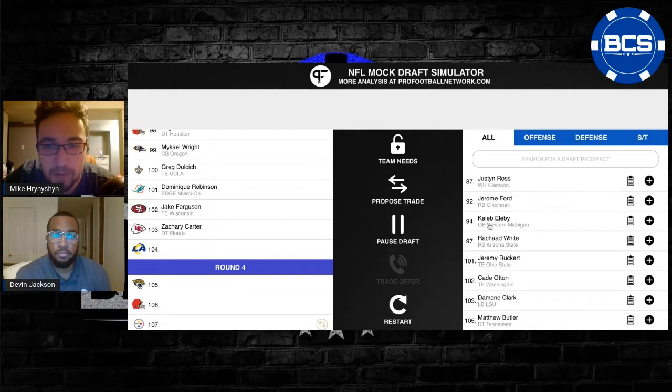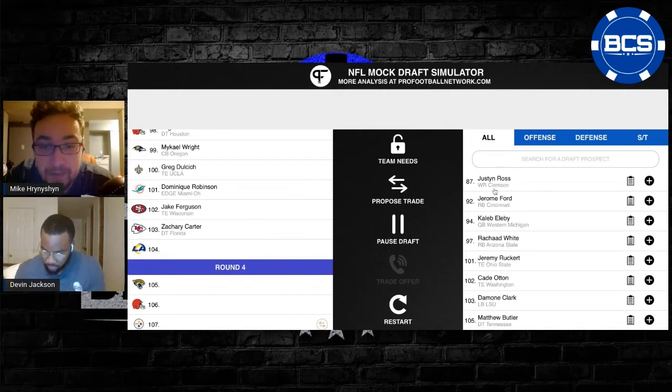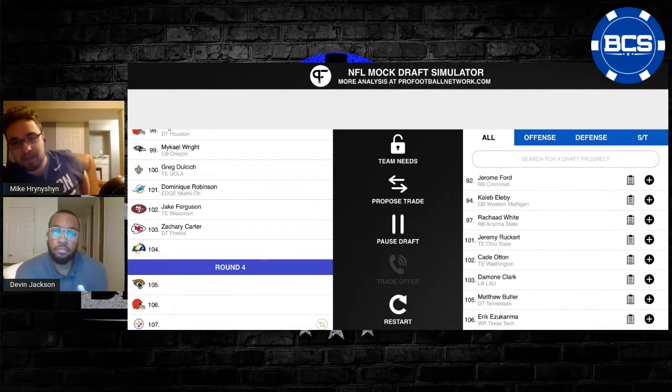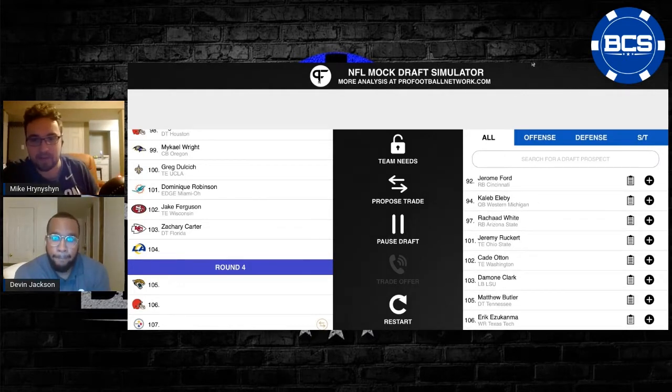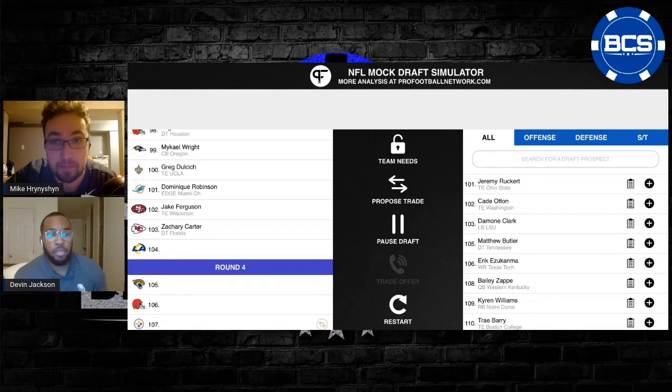We are on the clock now at pick 104. We mentioned we needed edge and we need offensive tackle. Andrew Whitworth is 41 years old now — no guarantee he's going to be back. There's going to be a lot of roster turnover and rosters are built on day three of the draft. Looking at the board — wide receiver, running back, Caleb Ellaby, that quarterback from Western Michigan — but we don't need to bark up that tree. There is someone from your neck of the woods at linebacker here: Damone Clark.